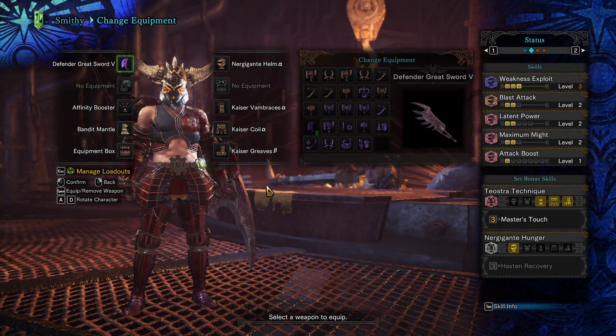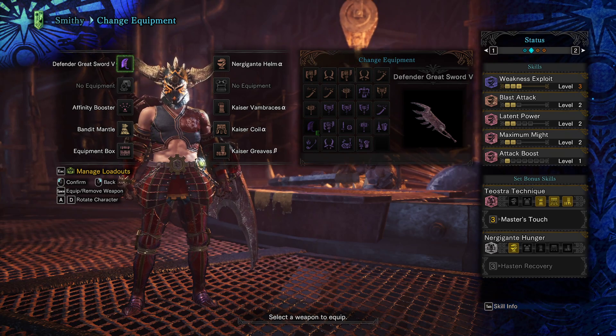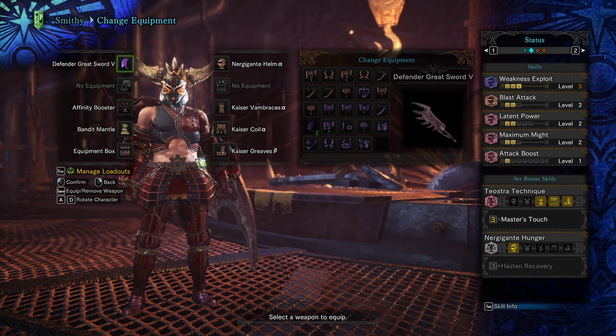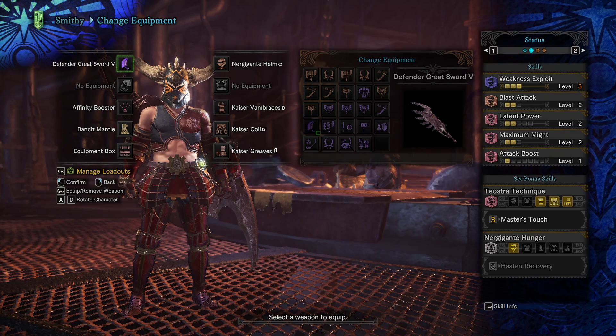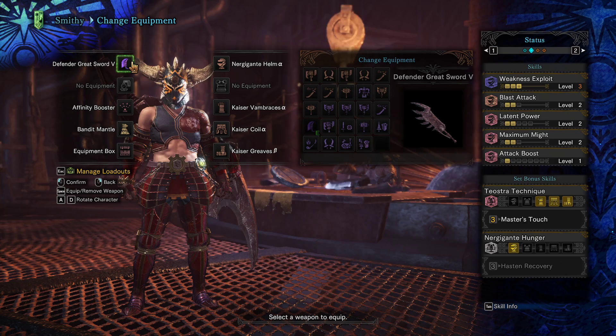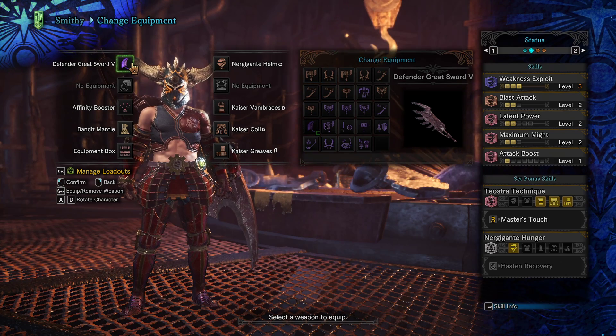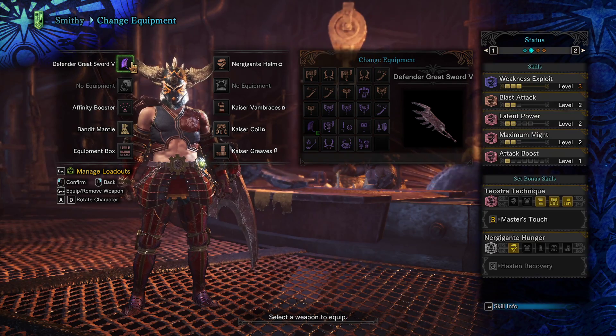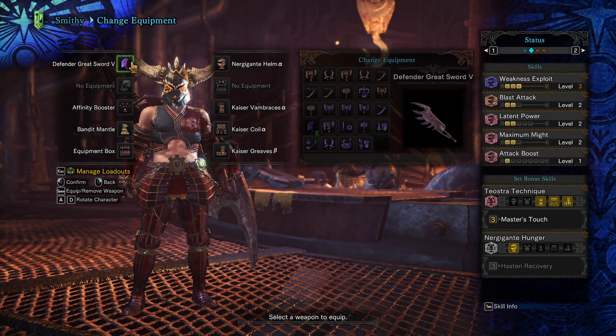You don't lose your sharpness, which is so important because White Sharpness has a multiplier of 1.32 and Blue Sharpness has a multiplier of 1.2 — a pretty significant difference damage-wise. With this build, you could pretty much never have to sharpen your weapon, hopefully, as long as you hit a weak spot.